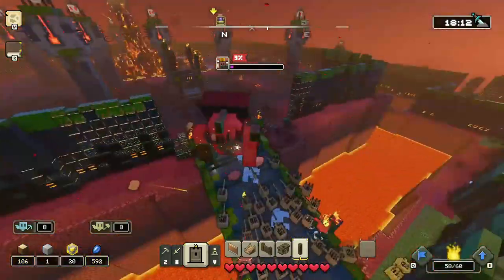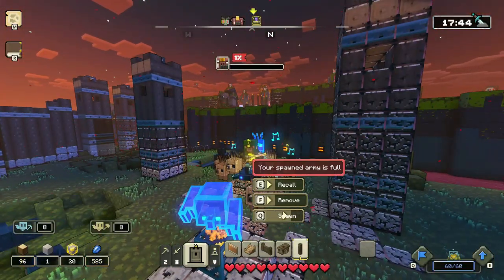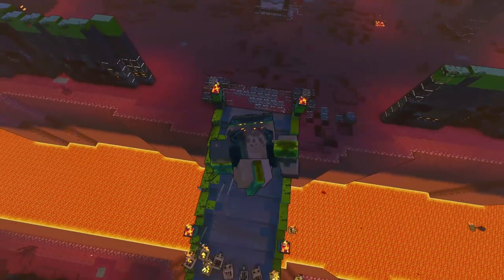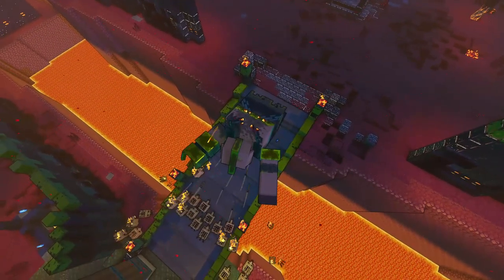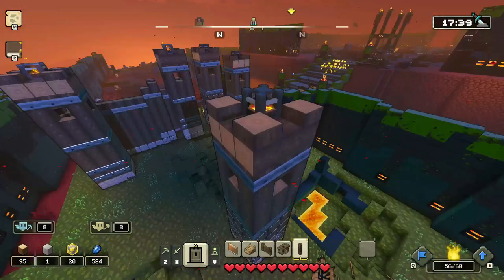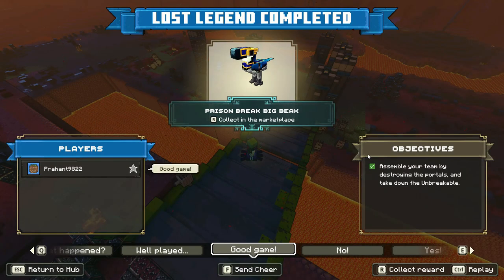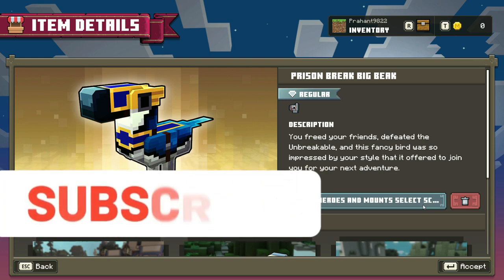Basically, that's the main strategy — just don't get yourself killed. Do all the things I mentioned in the video correctly and it's going to be alright. Just like that, you'll be defeating the Unbreakable without any huge effort. You just gotta think about how you'd defeat the Horde of the Bastion in the easiest way without any cheeses like skeletons or redstone launchers. Without using those, how would you approach the space and attack it? Even thinking that way, you can clear this very easily. Once you do it, collect the reward — you'll have the Prison Break Big Bird skin and you'll have cleared the entire Lost Legends.